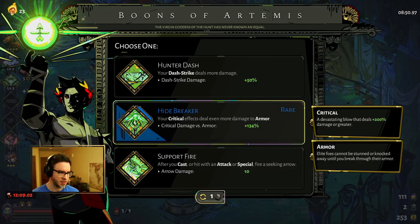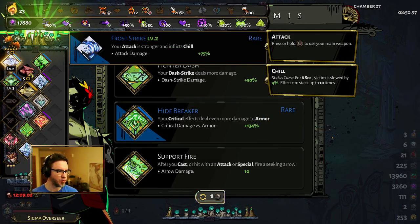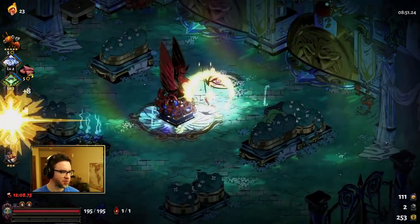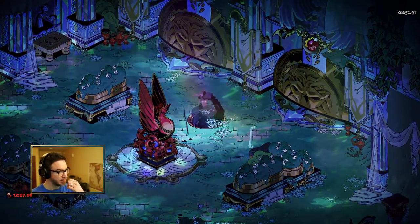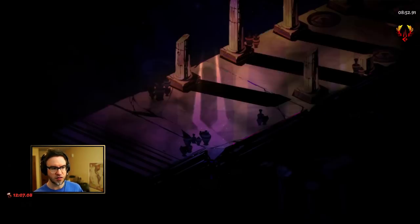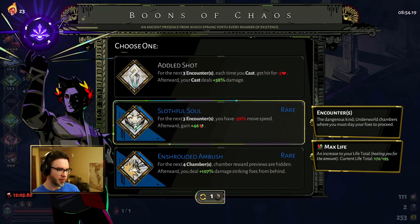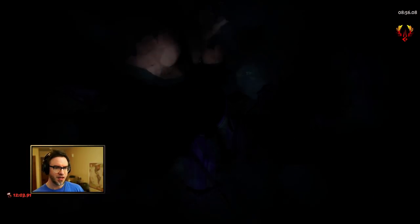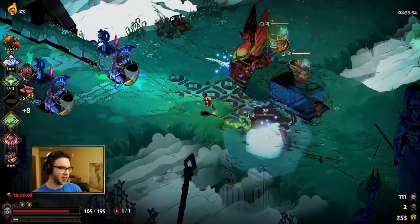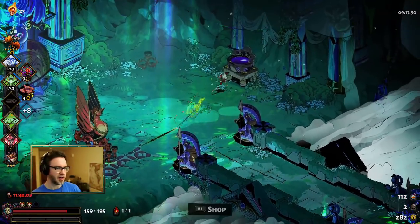We'll take Support Fire — Hunter Dash is more damage. We'll take Hunter Dash. It's fine. We're going to take Chaos again. The hammer is nice, but the game is very likely to give me a hammer again because the game wants you to have a hammer. These are all bummers — we could go with Enshrouded Ambush, but the problem with that is you no longer get to see or make decisions, which is arguable not a very good idea, especially when you're looking for something very specific.